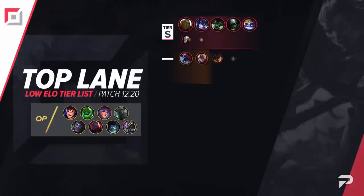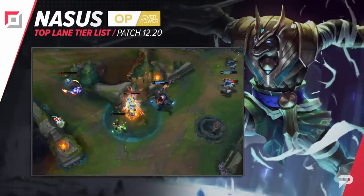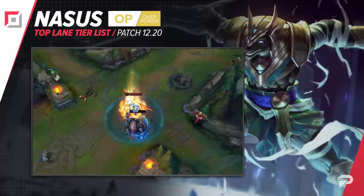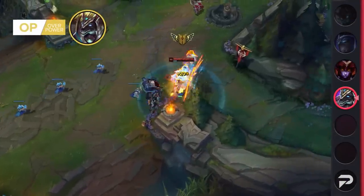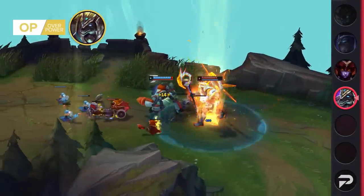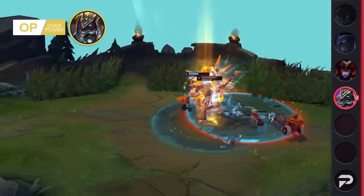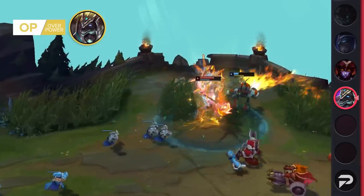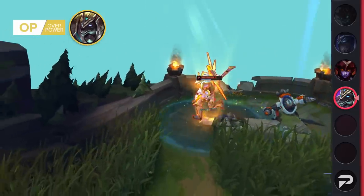First, we'll start off with our top laners. We weren't too sure if the buffs Nasus got last patch would be all that big of a deal. We warned that they certainly could be, but the last time they buffed him, it changed literally nothing. Well, this time they were successful — maybe a little too successful. Nasus has become one of the best picks in top lane across all levels of play, and is especially broken in low elo. He's playable into just about every matchup, making him a champion you can instant lock every champ select blind or not.